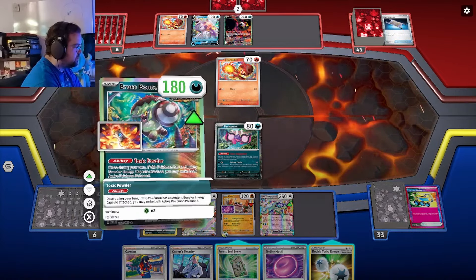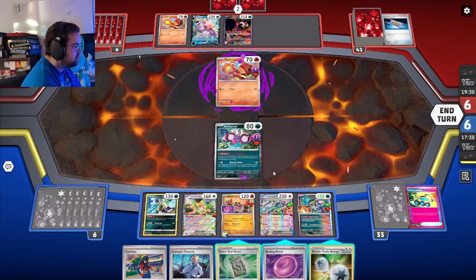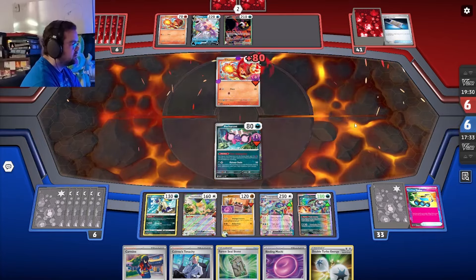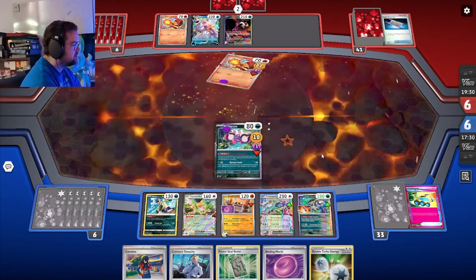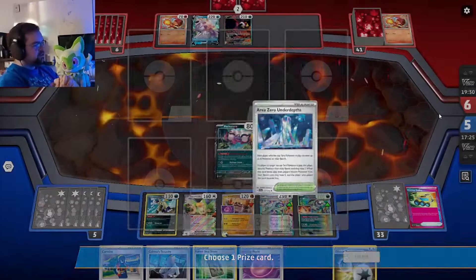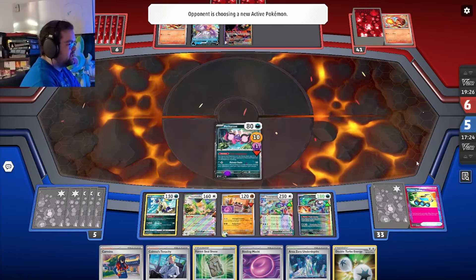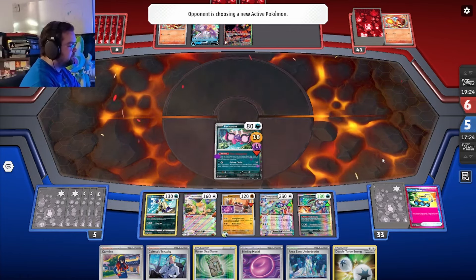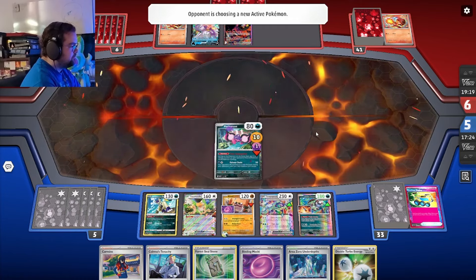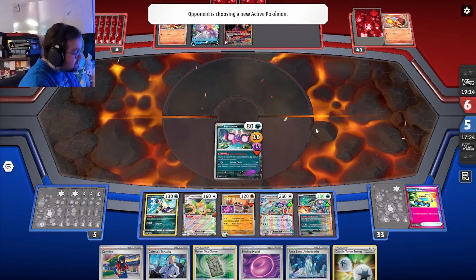Hit him with the old Toxic Powder, hit him with the old Ass for Knockout. Chuffed with that one. They move into my Area Zero Underdepths — would've been nice if I'd played that Trolley, but what can you do. We're in a pretty decent situation here, clearly.